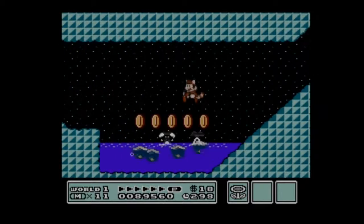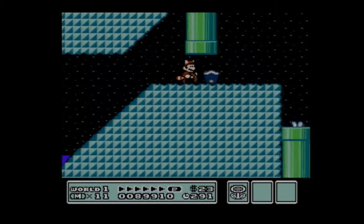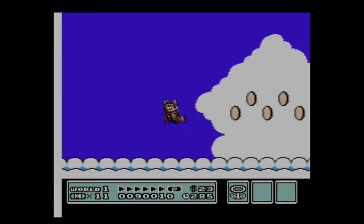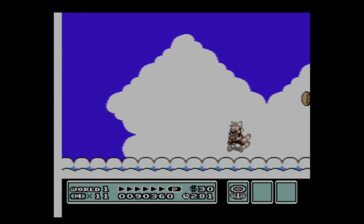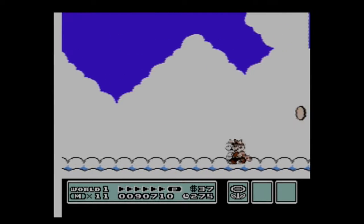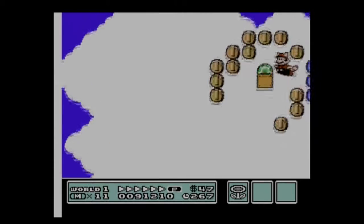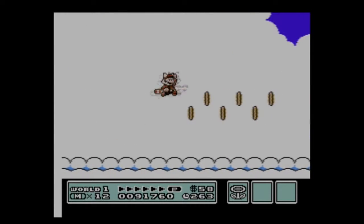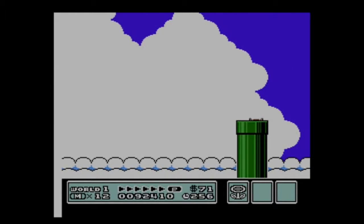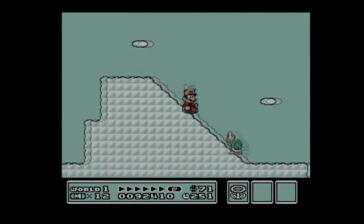Now we're underground, but I'm going to take a quick shortcut — here is another red music note block. I'm going to fly up because in Coin Heaven you'll naturally get an extra life. For some reason this bit is actually being post-commentated because the audio cut off, but the real audio is back right now.